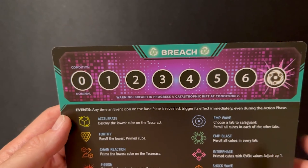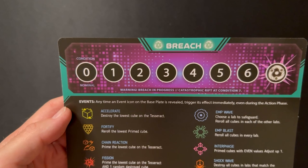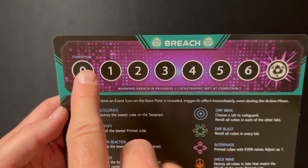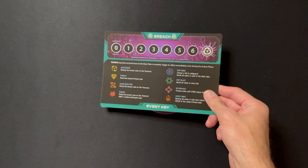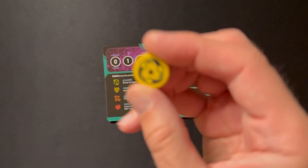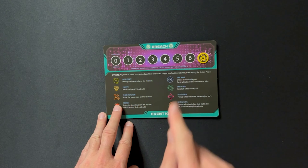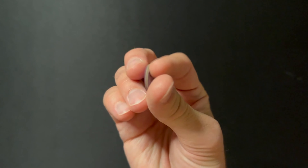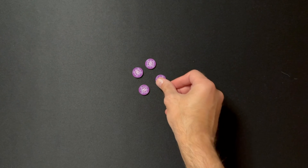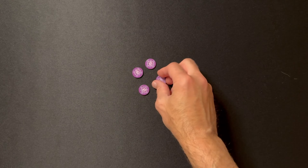At the top here we have the breach tracker. When there are three or more in the primed area there's a breach, and when you get to the top of the breach tracker, you lose — pandemic-style, going up and losing. These are action trackers, just to help you track how many actions you've taken on your turn, because this is definitely a complex game where you'll be like 'how many actions have I taken?' Pretty straightforward but super appreciated, especially in more complex games where you kind of lose track.